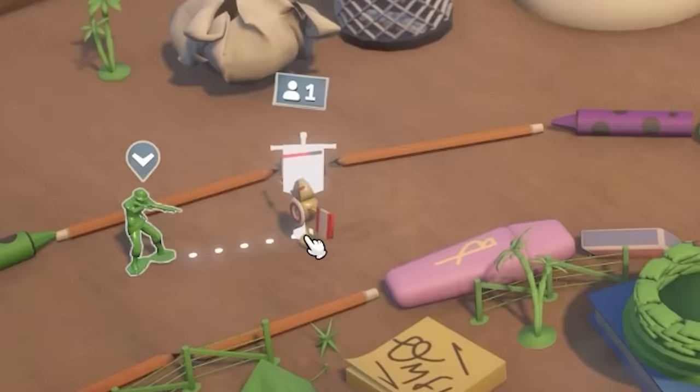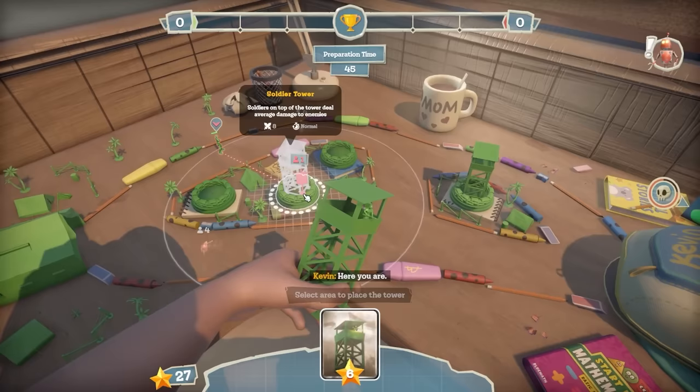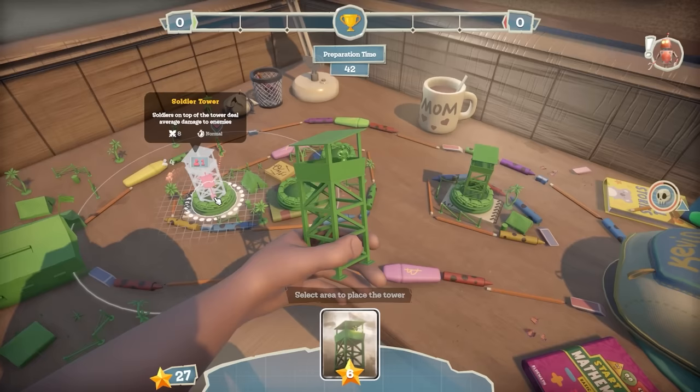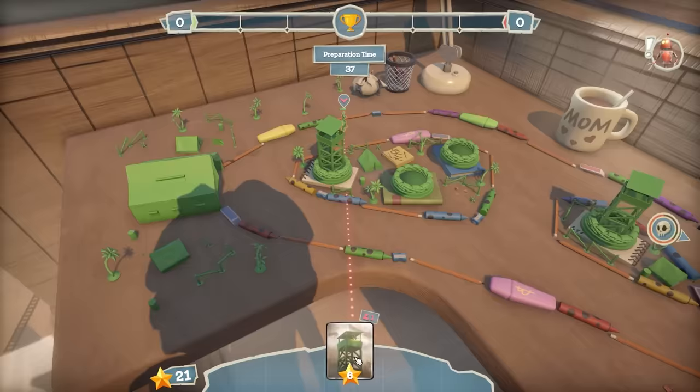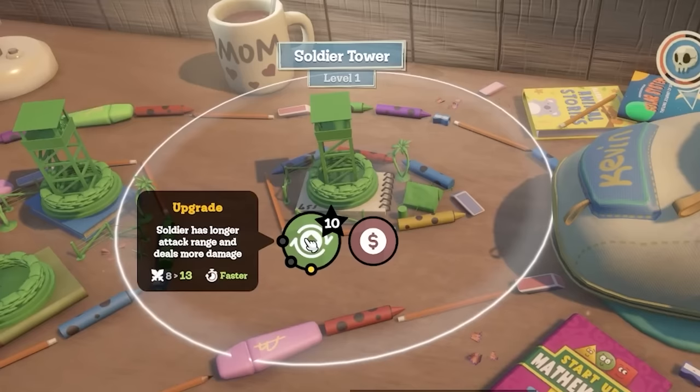He should hopefully attack. Oh, it's a battle - he just about won! So let's grab another tower and shove that back there, then another tower. You can upgrade these towers - I reckon maybe this front one. It's going to cost me 10 stars, but it has longer attack range and deals more damage.